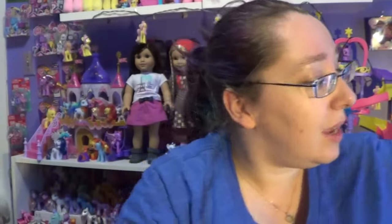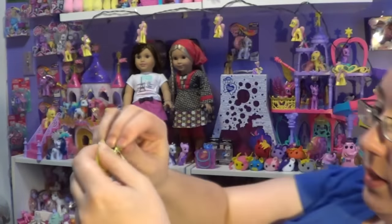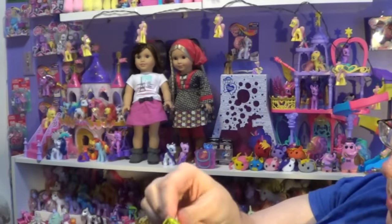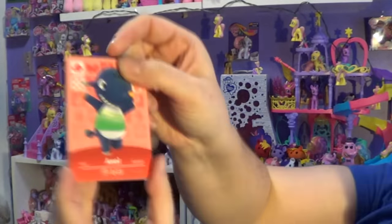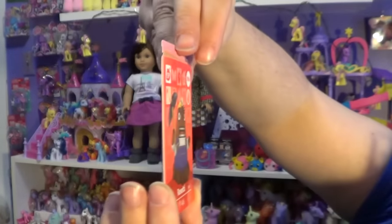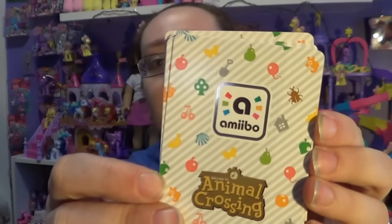Let's open up the third pack. So we have Axel. Flurry — oh, that's cute. We got an Opal again, so I do have a double. Bon Bon. Lopez — I've actually had Lopez in my town before on the 3DS. And then Rosetti is my special card. I'm pretty sure I already have this one; it came with the game. That's just the back of them by the way — it does have a shiny chip inside, and that's how they read it on the reader.